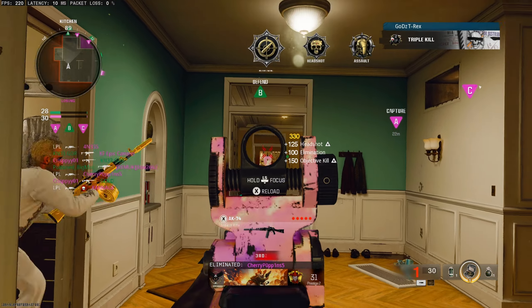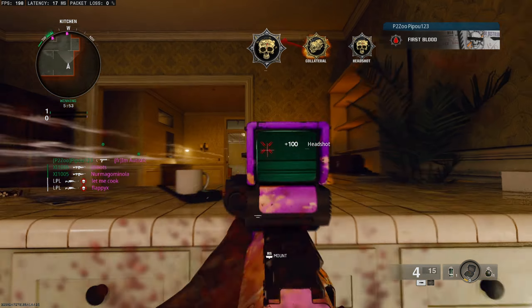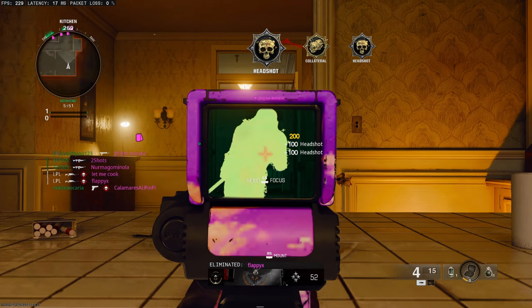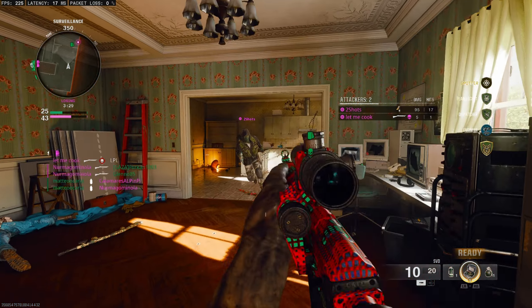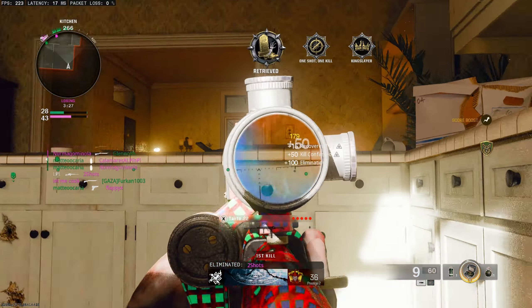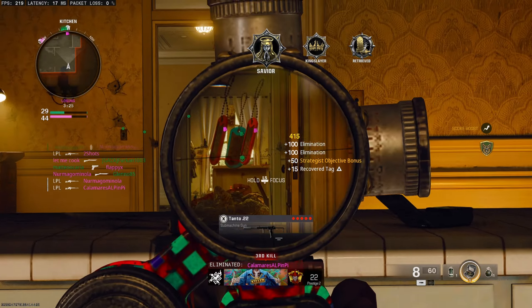Take it slow around corners or even wait for your enemies to come to you. If you're struggling then mix things up by using smokes and a thermal. Players often thought it was safe to run the corridor which just gave me an easy kill. This didn't always work but it was certainly good fun mixing it up.